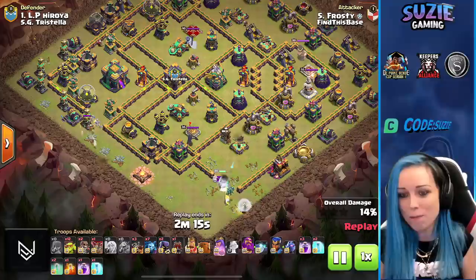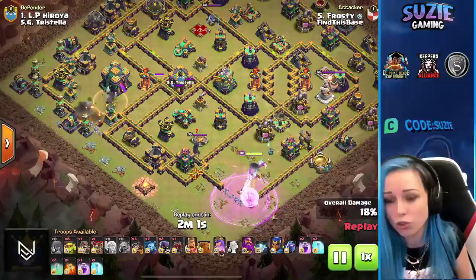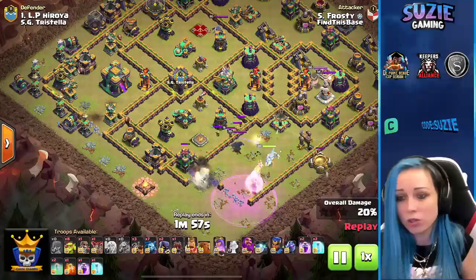We will be using the sneaky goblins to take down the town hall, but before we do we have to take care of this storage. We still have eight more sneaky goblins. Don't forget we have to use at least one sneaky goblin for testing the traps.